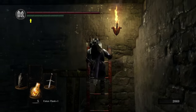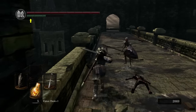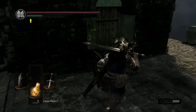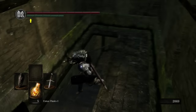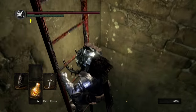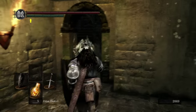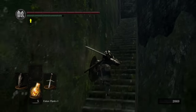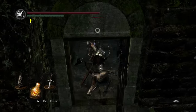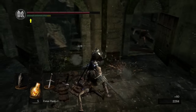Earlier in the walkthrough, we picked up the basement key back in the parish. We're going to be using that basement key to run on over here, and we're going to be accessing this door that is opposite the one we came down when we fought the TARS team. Let's go ahead and pop that open. Very first thing we're going to do is go all the way up this staircase, pop this gate open, and right back there is the bonfire we were just at. So now you have yourself a nice little shortcut if you happen to die in this area.